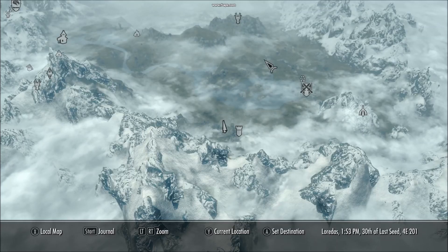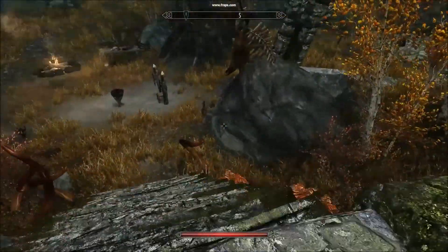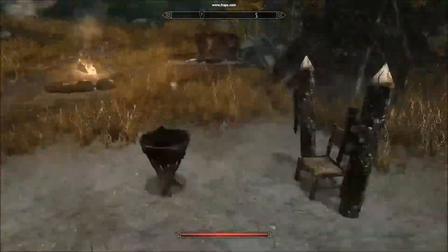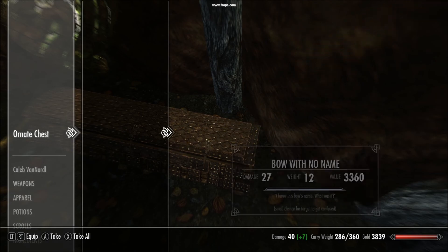Next one is here at Darklight Tower. At the top — yet again, actually kill everyone. It's in this tent up here, you go all the way to the back, and then you find the Hornate Chest, and there you go — bow of no name.